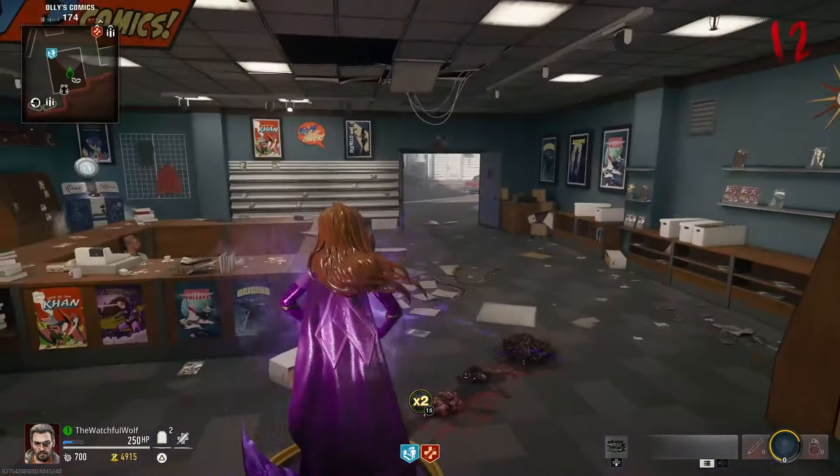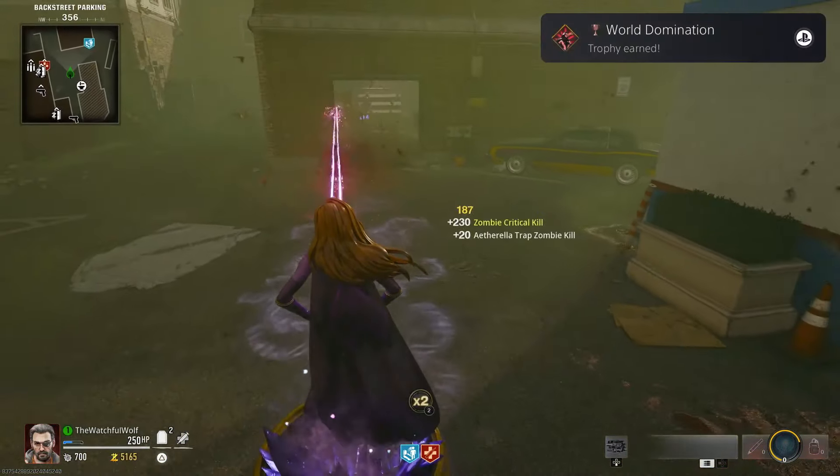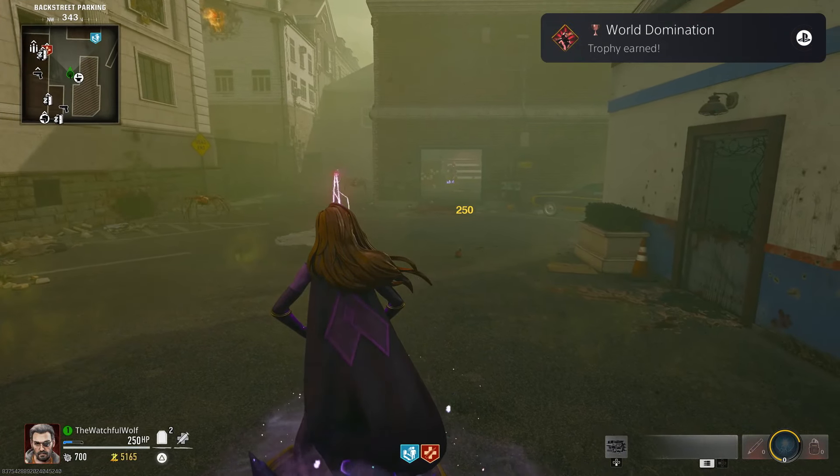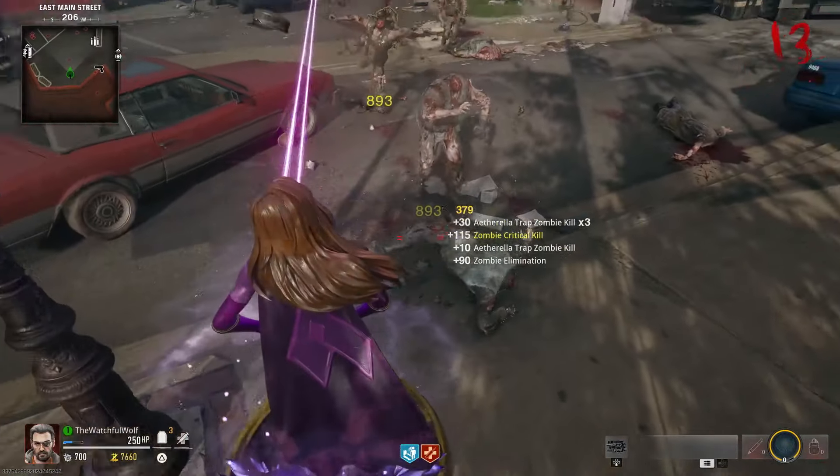As soon as you've collected the very last doll, you will turn into Aether-Ella yourself. And to get the trophy, you simply need to kill a zombie while you're in Aether-Ella. Now this will only last a couple minutes, so be sure to make use of it while you can.